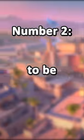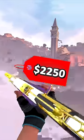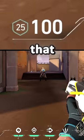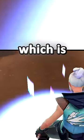Number two has got to be the Guardian. The Guardian costs 2250 credits and does 65 damage to the body at any range. This means that if you have light armor, the Guardian will two-shot you to the body, which is insane.